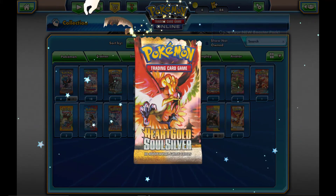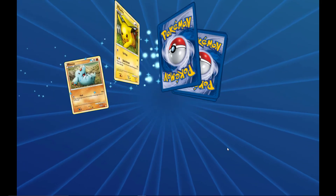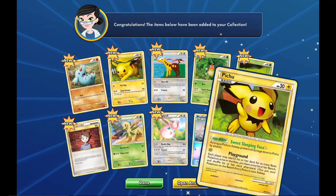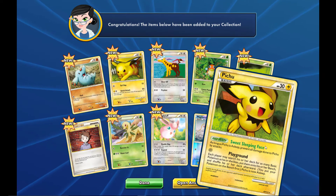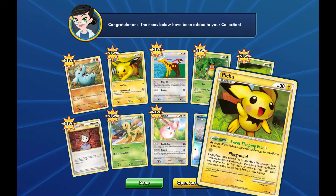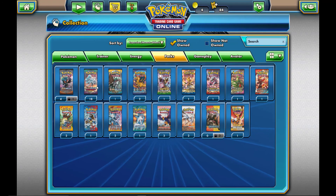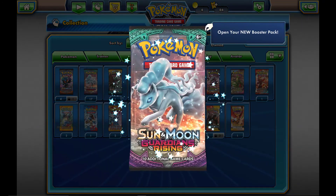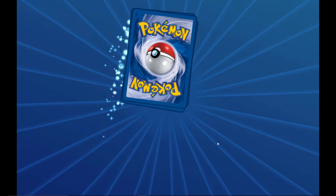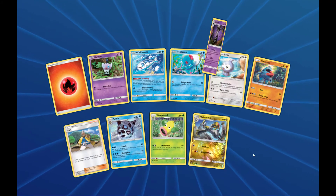Moving on to the last HeartGold SoulSilver base set pack — hopefully something awesome to finish off the video. What do we get? We get a Pikachu — it is not a secret rare; I got a little too excited. Pikachu nonetheless, pretty cool. Not a secret rare. Moving back to Guardians Rising — can we pull another Lele, secret rare DCE? We'll open a couple packs.